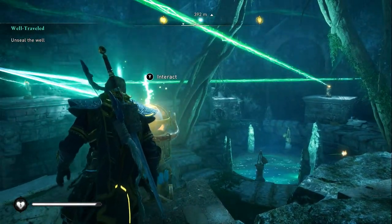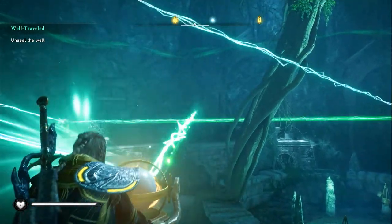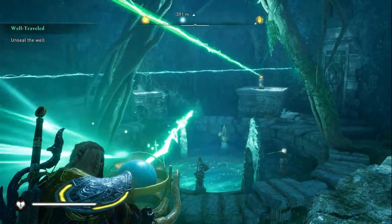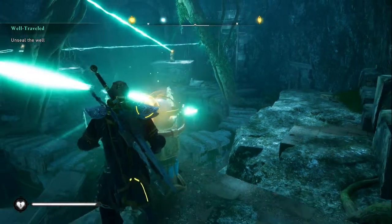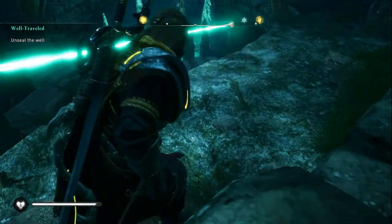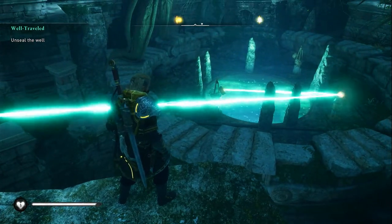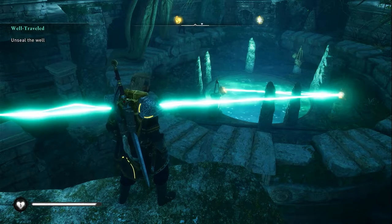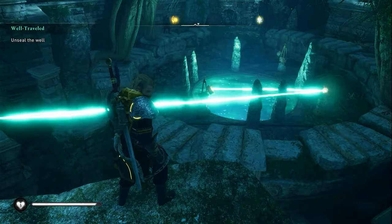Now you'll notice that the beam of light from the next emitter up here is just pointed into nowhere — into the rock, into the wall. So you interact with it and point it down so that it is interacting with the movable object you've placed in that exact position. That will complete the emitter on one side — either the left or right, the one on that side down there.